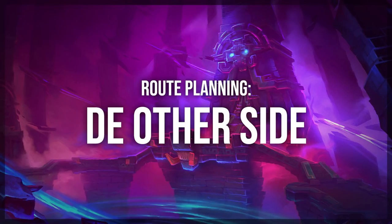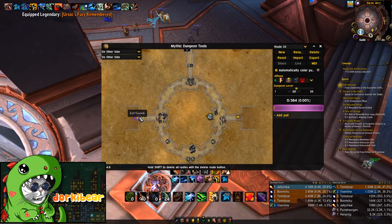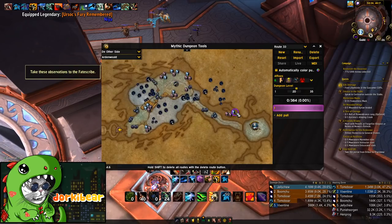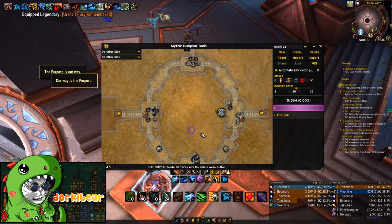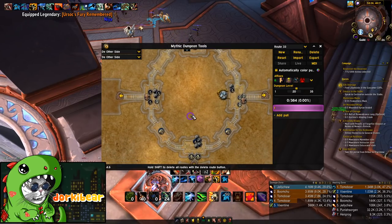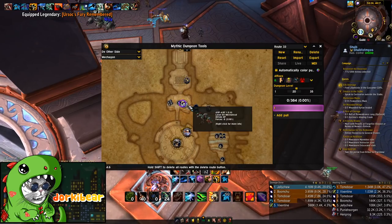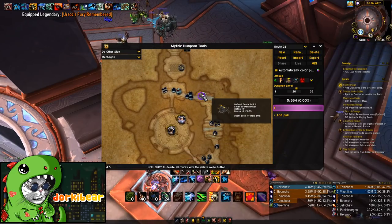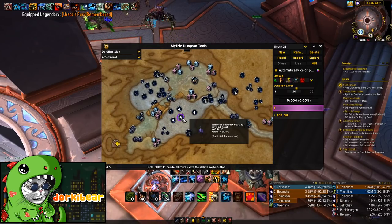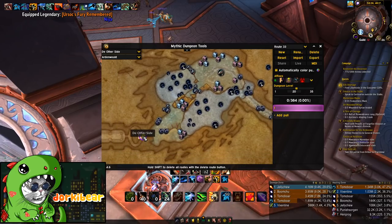So the first dungeon I would like to recreate a route for is The Other Side. For what we need in terms of pride, we need it on Hakkar for sure, and we need it on Dealer. Those are the only two mandatory prides in this dungeon, so we have to route around that. As for what is inefficient to fight, that's mostly going to be the trash in the Mechagon area. These you have to fight by themselves for the most part, and they give very little count — 5 count each, 8 count — compared to the Ardenweald trash, where birds give 4 count each and you can easily pull anywhere from 10 to 20 of them.